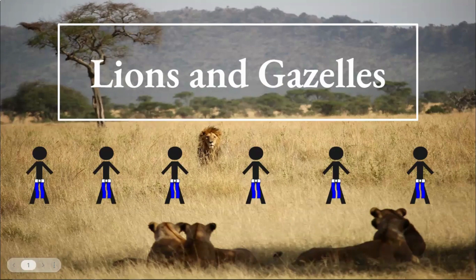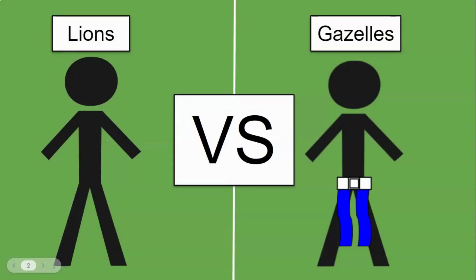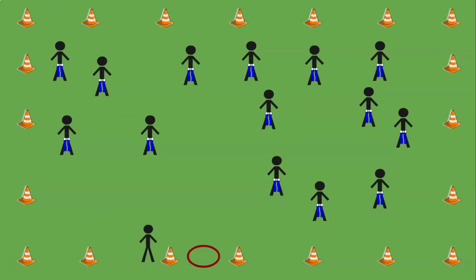Today we're going to play a game called lions and gazelles. If you are a lion, you're not going to be wearing any flags, and if you're a gazelle, you are going to be wearing flags. Lions and gazelles are found in Africa, so we're going to call the cone area Africa, and you cannot leave Africa — you must stay inside the cone areas.